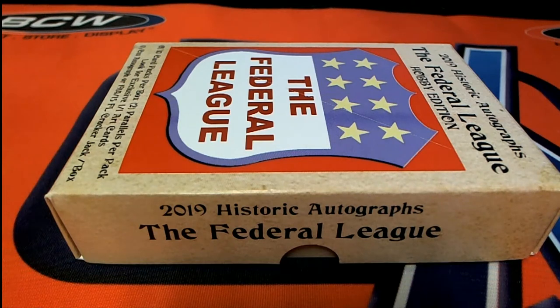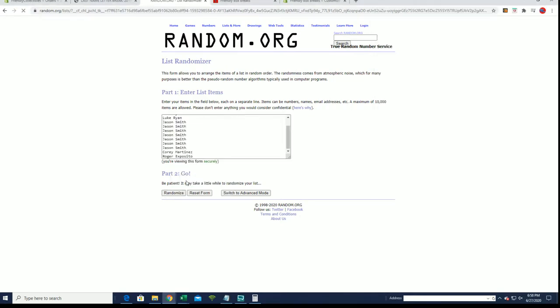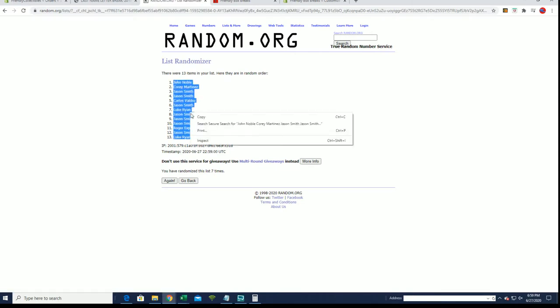Let's do it everybody! 2019 Historic Autographs Federal League Baseball, this is box 19 FED 102. Good luck! All right, Carlos down to Roger E, let's do it everybody - 13 flip names and letters, seven times each. John into Lucar.